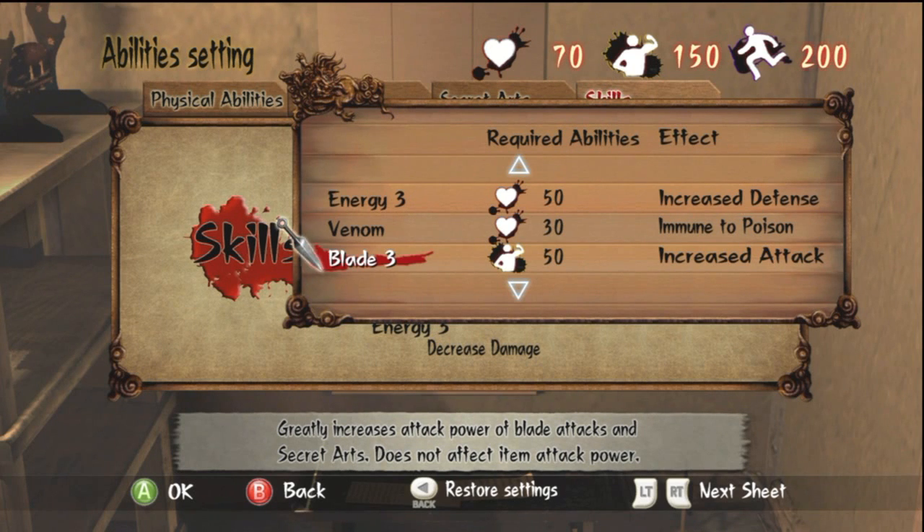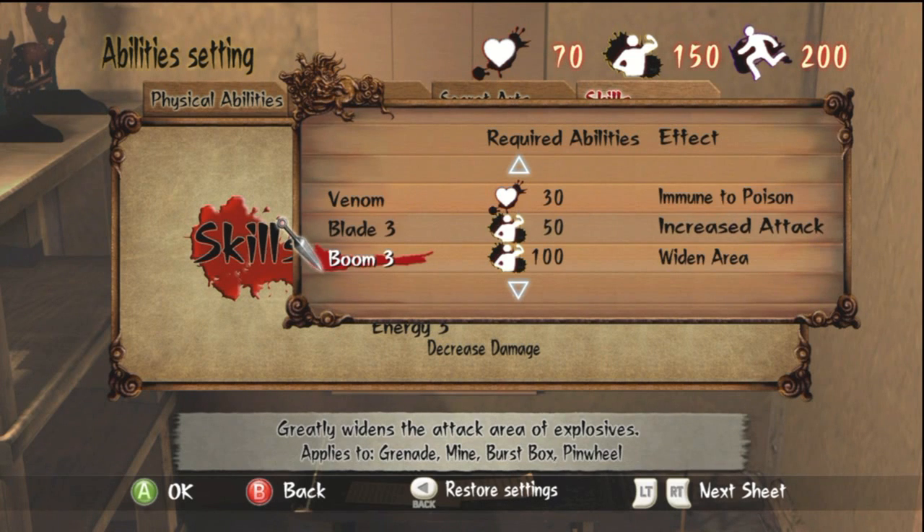Blade increases the attack damage on your sword swing moves and also on your secret arts.